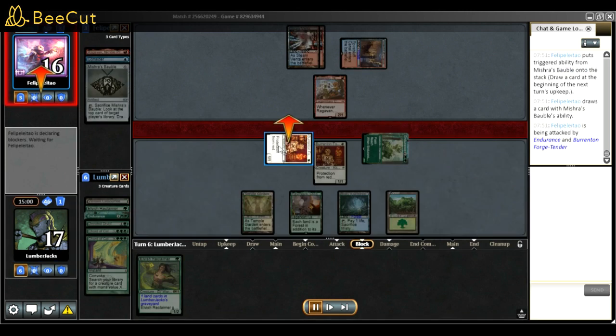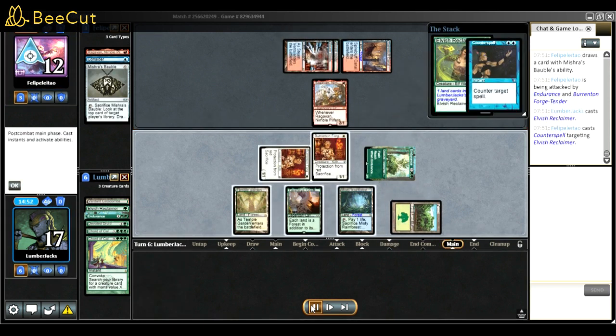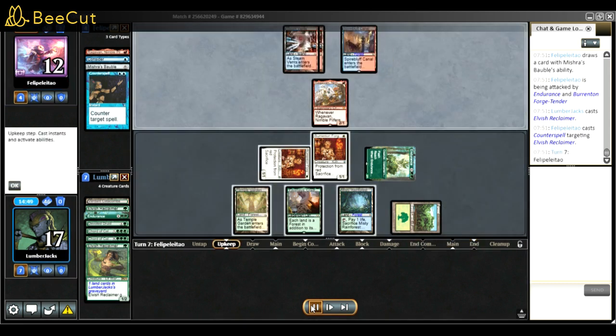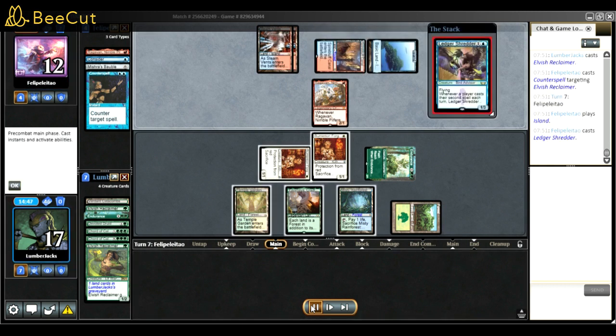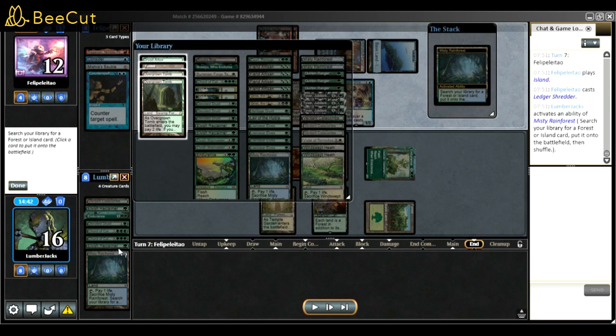Burrenton is doing work - they can't really attack, can't do a thing. I start putting pressure. I have Elvish Reclaimer ready - they countered it, but that Reclaimer would have been another 3/4 body for pressure. That's another thing about Reclaimer and why I always say it's one of the best standalone elves: Reclaimer was my top-deck. If it were a dork it would have sucked. Reclaimer was still a 1/2 body but it had a fetch attached to go get Bojuka Bog and screw the graveyard.